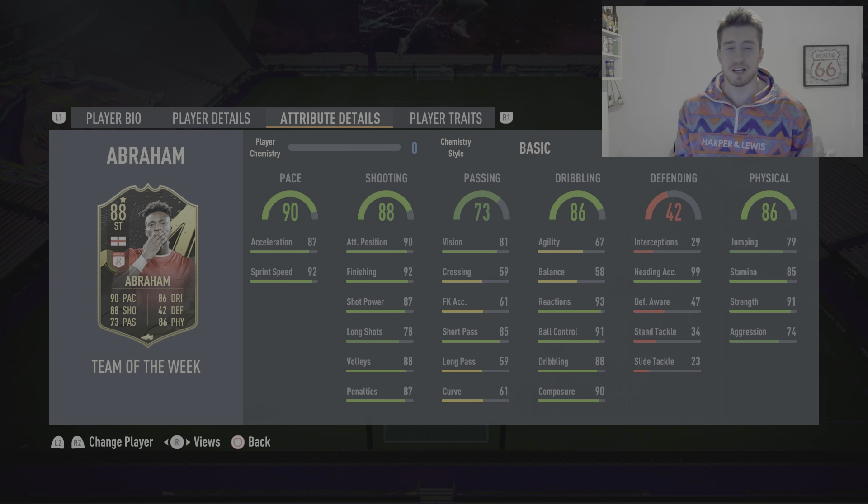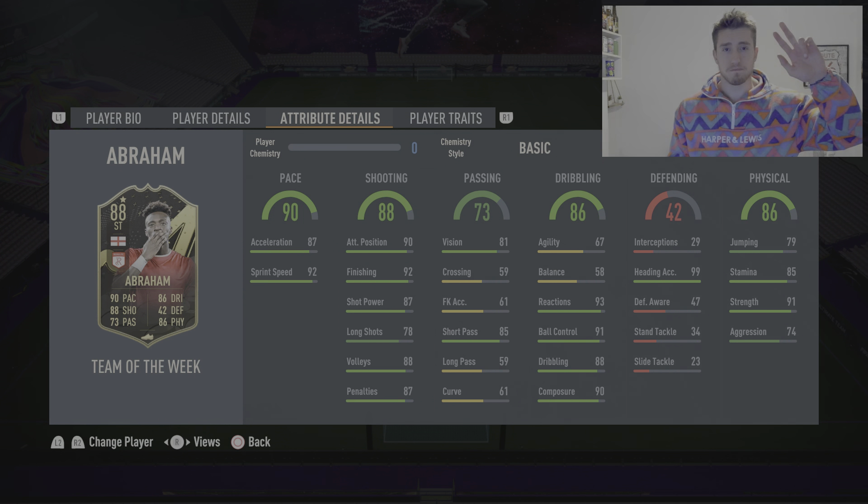Defending 42 — I didn't really have any heading accuracy chances with him, I'll leave it at 42. For the physical, I'm actually going to increase that to 88 — his strength felt really solid, and 91 strength on the card is the key stat for physical. So we've kept a lot of the stats the same, almost on the verge of bringing the shooting up. Is he worth it? I'm going to say yes — he was really good, scored a hat trick in his very first game and continued scoring throughout. Big thumbs up, I really enjoyed using Tammy. Hopefully this video helped — please give it a thumbs up, hit subscribe for more FIFA 23 player reviews. Thanks for watching, bye!